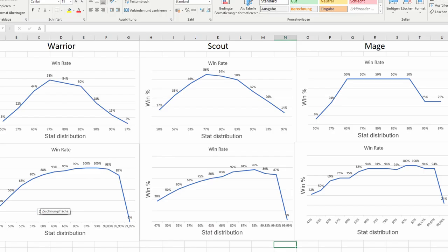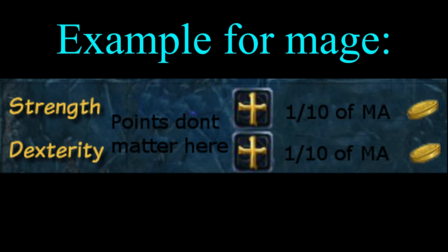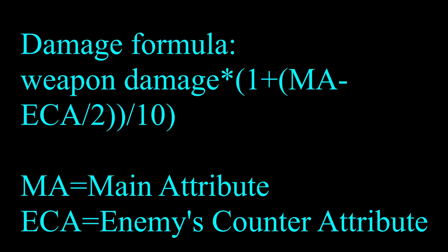Before summing up those statistics, I recommend also skilling side attributes — like strength or dexterity for a mage — when the price is just around a tenth of the price for the main attribute. It is cheaper to do so because those side attributes still give you a slight defensive advantage. But don't overdo it — only skill them if they are much cheaper than the main attributes.